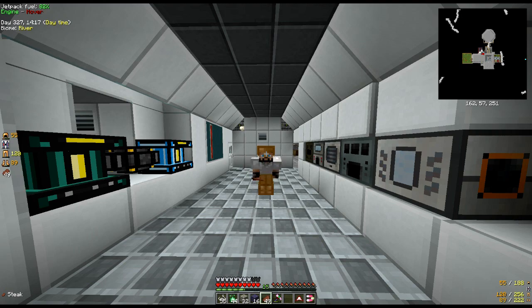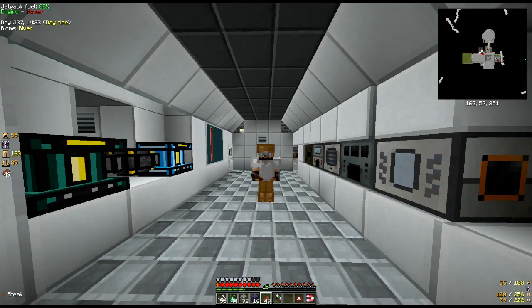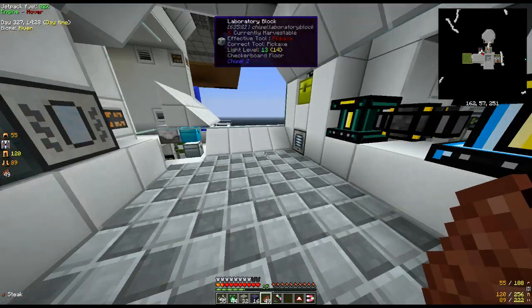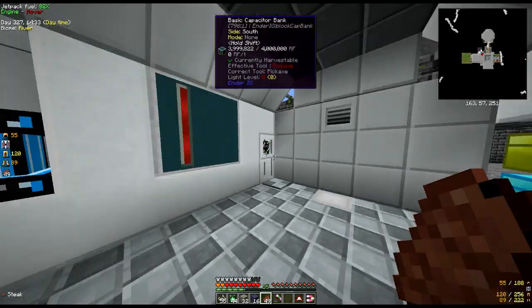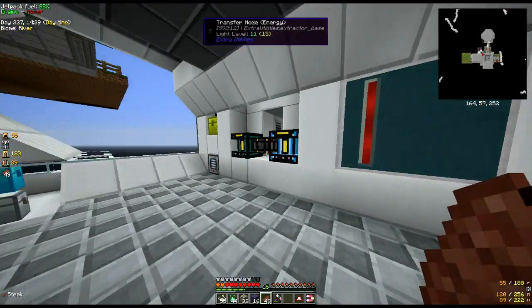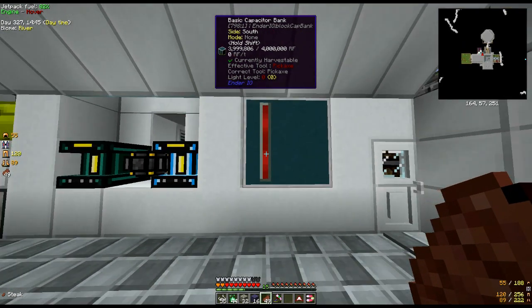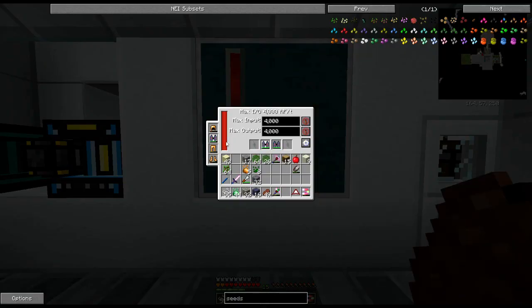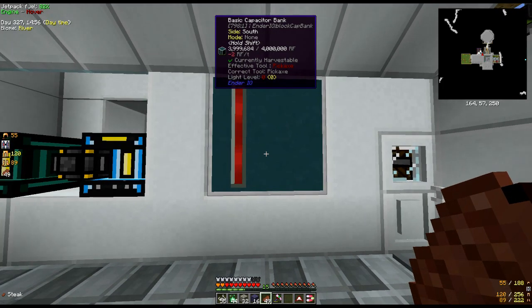Hello everybody, welcome! Wildtrekker here, and welcome back to Sky Factory. We are back and I've been sorting a few issues out between episodes. You might see we've moved a few things around because we had a single capacitor bank over here, and what I've done is use that now for storage. I've resolved our current energy crisis - I've actually got four of these, and we could obviously add more.